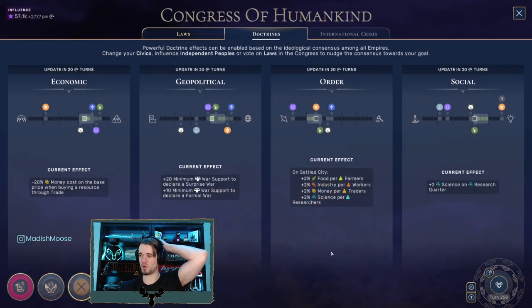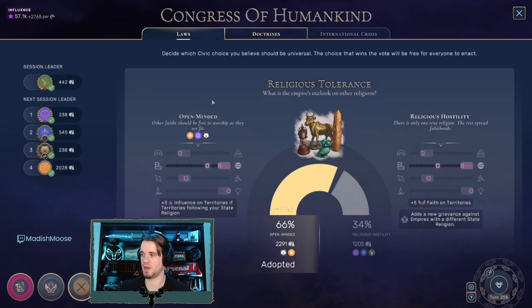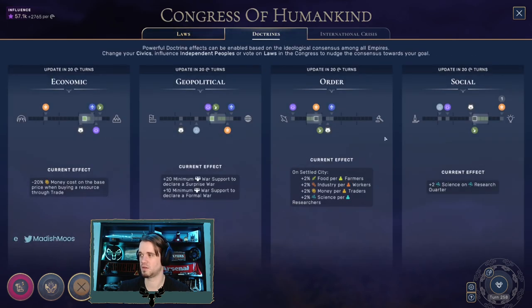New doctrines are in effect. Plus two science on research quarter is nice - all of these are relatively speaking good. I guess all of them updated because I think they update every 20 turns.